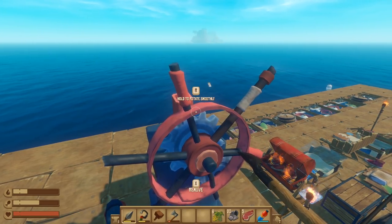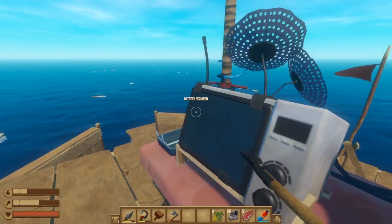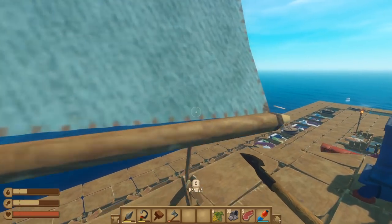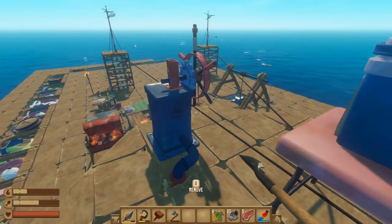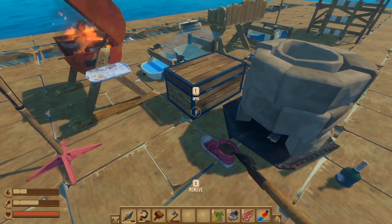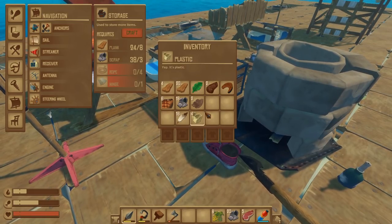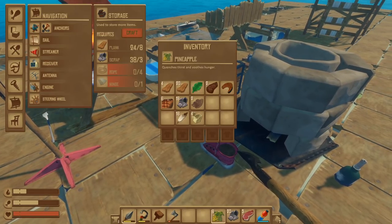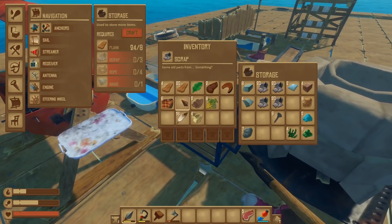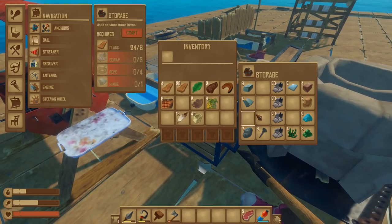That should take us right to that island which is great. The reason we need the island is because we need copper. We're going to open this up and take us to the island, take us to the promised land. It's all going to be about the engine - we're going to need some copper. I just realized the engine's probably going to take a battery.